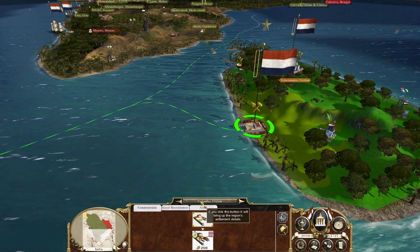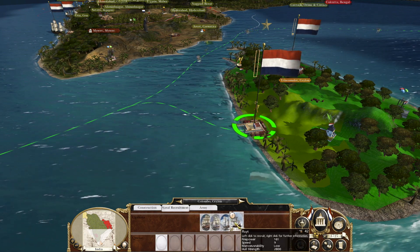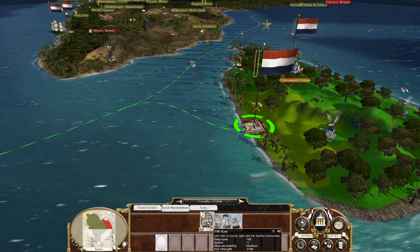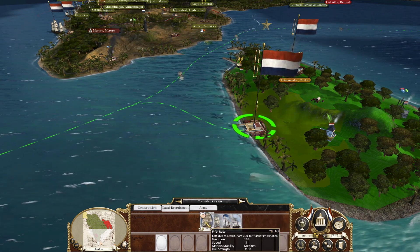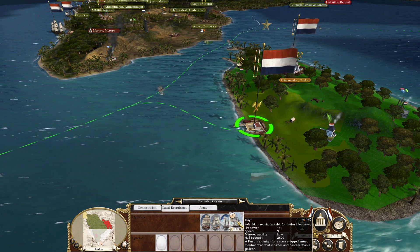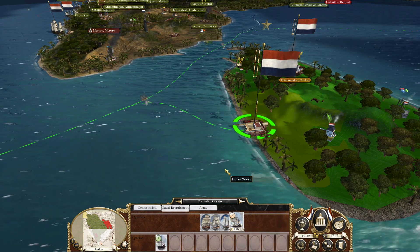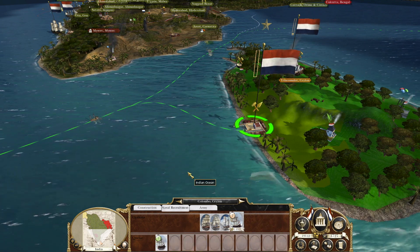We don't have anybody coming back for repair, so let's recruit a ship. Actually, why don't we do a fifth-rate? I want to get there quicker to make sure we grab that trade node before somebody else swoops in. We'll go with the slightly more expensive fifth-rate just because we can get it in one turn.